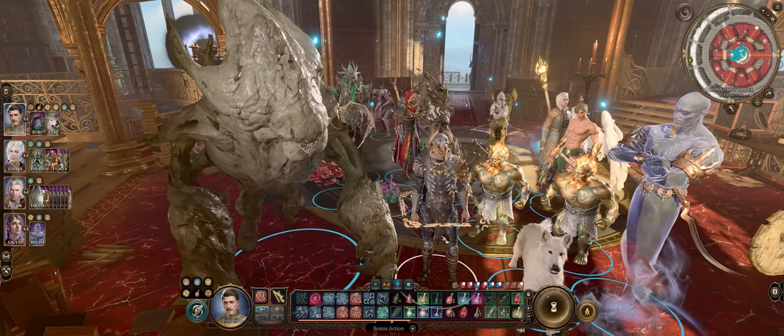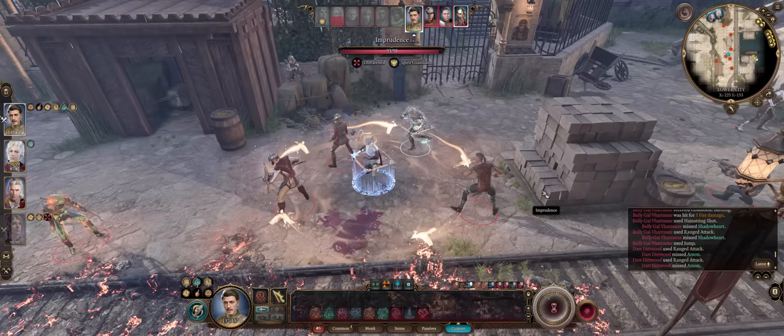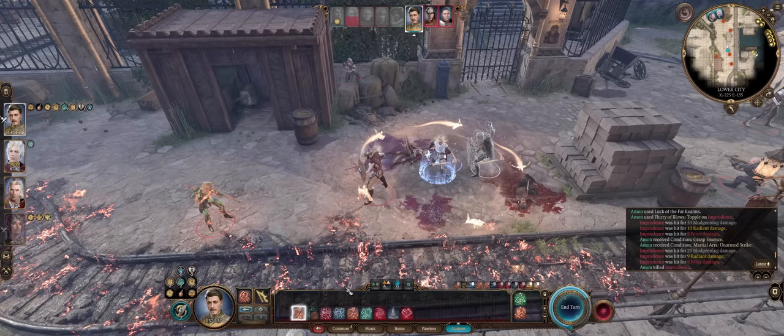Hello deathfriends and welcome — for today's BG3 guide we have at last all about the monk class. We'll be going One Punch Man style with amazing damage, both on our normal hits close to 50, and of course our flurry of blows for even higher than 90 damage per strike.